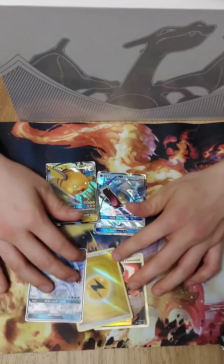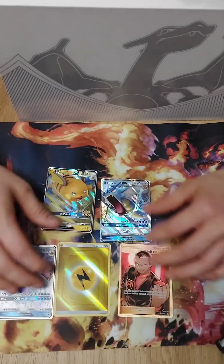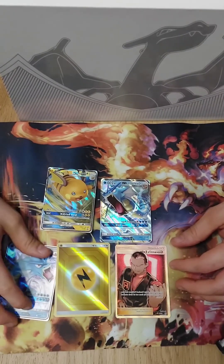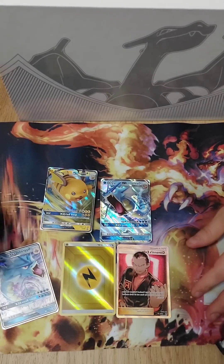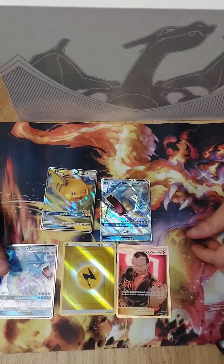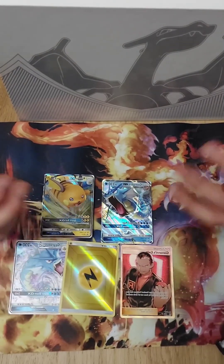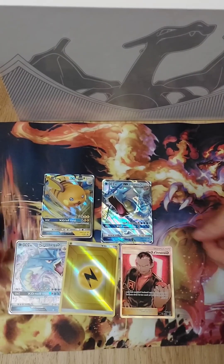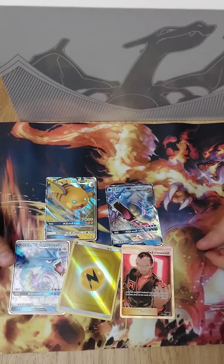So that was the two Hidden Fates tins. We have the two promos — very nice — the Giovanni's Exile, a Golden Electric Energy, and a Gyarados GX — that's such a nice card, I'm definitely going to sleeve that. We still need to do the Charizard tin. I hope you liked the video — if you could comment, like, and subscribe that'd be very useful. We'll open more boxes on the channel for more short reviews. We're just starting up, hopefully we'll expand and do more. Peace, see you later!